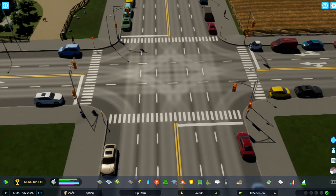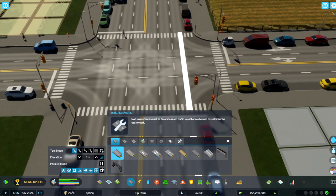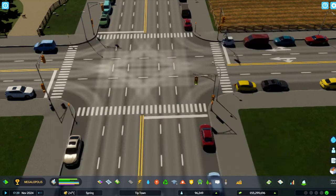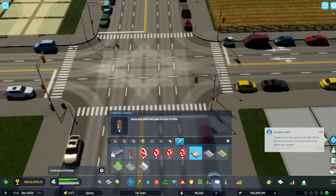Alright, I've got some traffic lights right here. I'm going to show you how to remove them. So we're going to go ahead and go into our roads, and we're going to go into our road services. You can unlock road services right here in the roads, and there you go in advanced road services. Now we're going to go in there and we're going to find traffic lights.